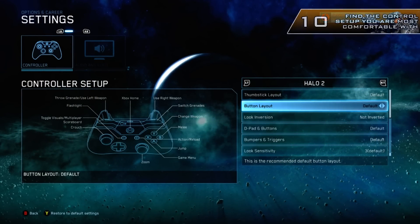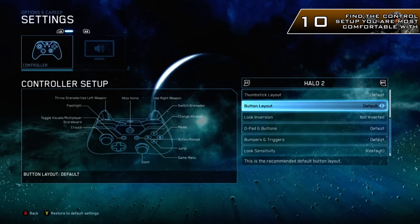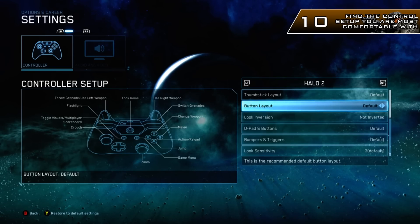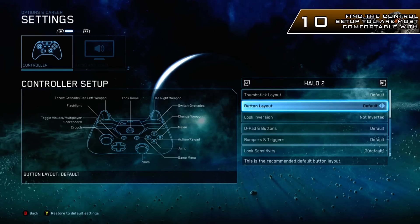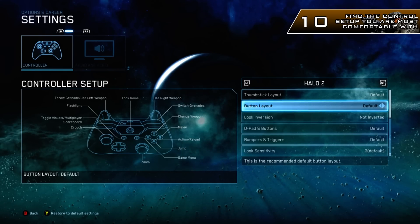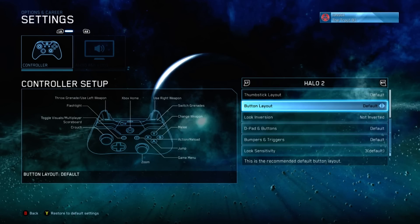Tip number 10: find the control setup that is most comfortable for you. This can change between Halo to Halo, but on the Anniversary Edition I recommend the one on the screen — it's the most similar to a standard FPS title like Call of Duty, where X is reload, Y is switch, and so on.